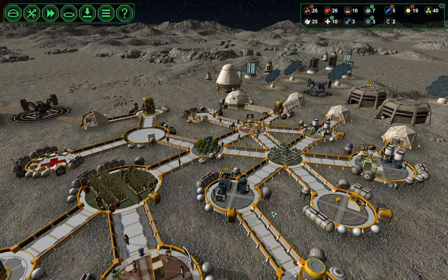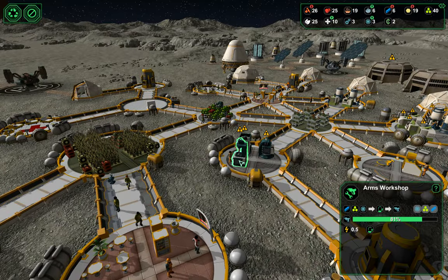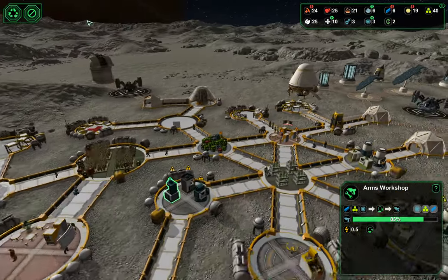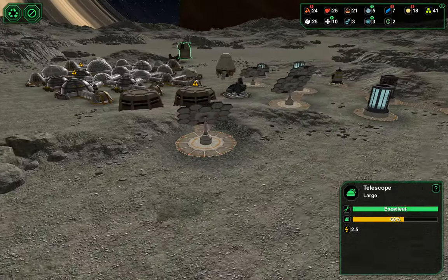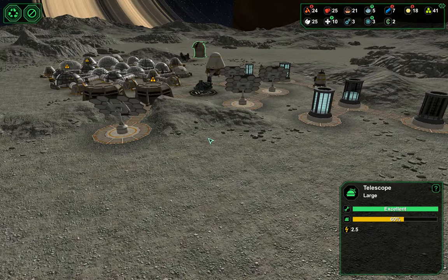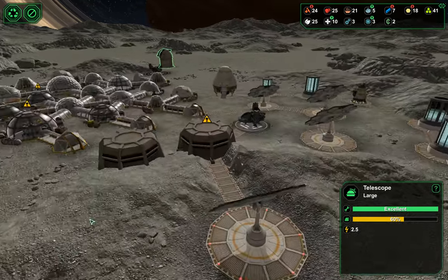We can round out our base, make it more efficient, filling in some of the missing connections. We also want to get some guns produced. We have a telescope, so we can put up an anti-meteor laser, and that is not done yet. So there's quite a bit that we want to do.